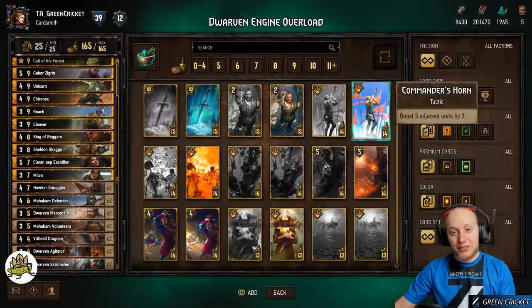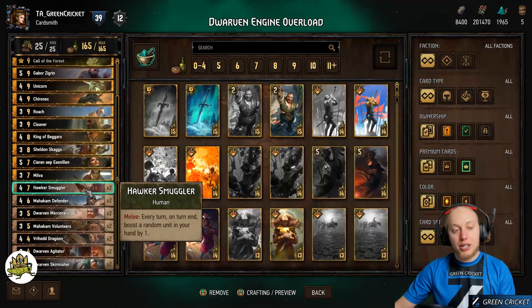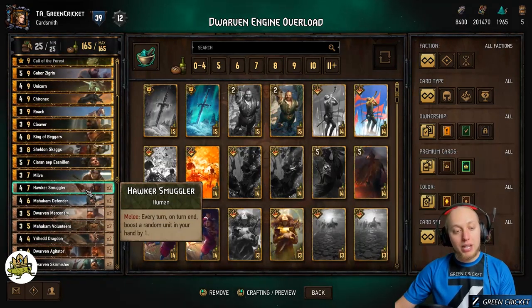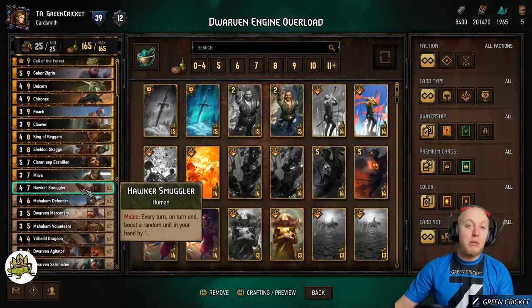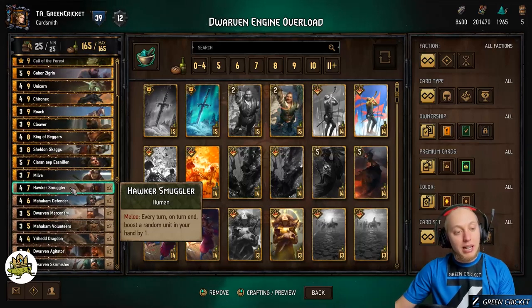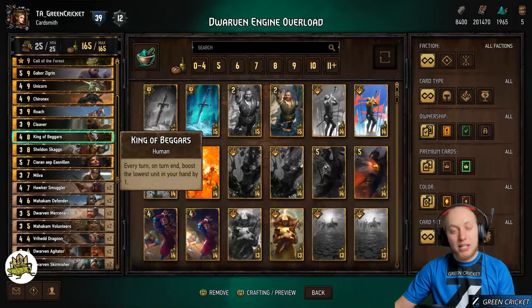Let's look at the cards of this deck. The most important cards are our engines, like the Hawker Smuggler, which is one of our big engines — every turn on turn end it boosts a random unit in your hand by one. Kind of similar is the King of Beggars, which does the same thing but more targeted.